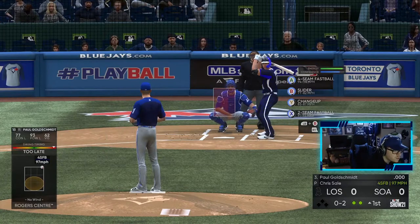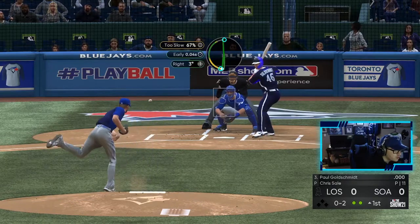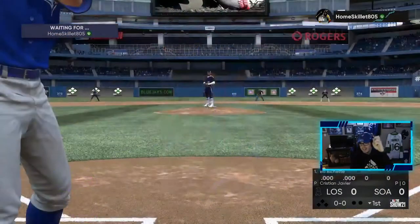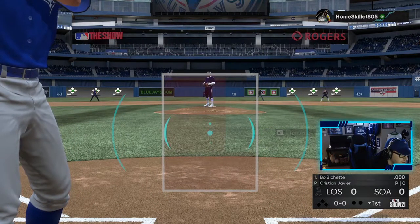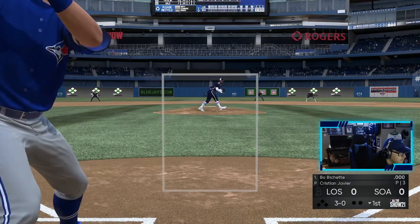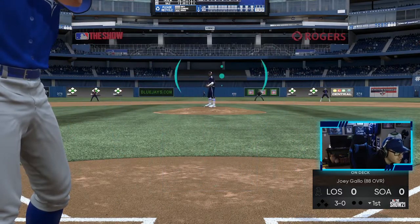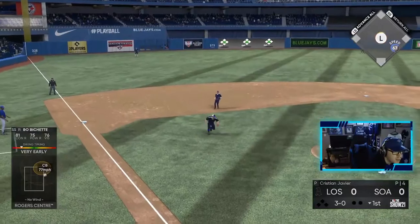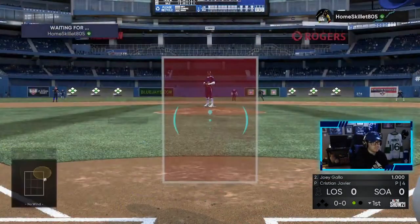Count is oh and two now - hit him with the changeup. Let's get a three-pitch strikeout for real. And there it is! Let's go boys. Bo Bichette up to bat - last game he grounded out to the second baseman, so let's try to get something here. He's throwing a four-seamer. We'll take that one in the dirt - three and oh. I have a feeling he's gonna give us something to hit here. I shouldn't have swung - that wasn't even something to hit. He just got us out. I should have taken that pitch, should have been smarter.